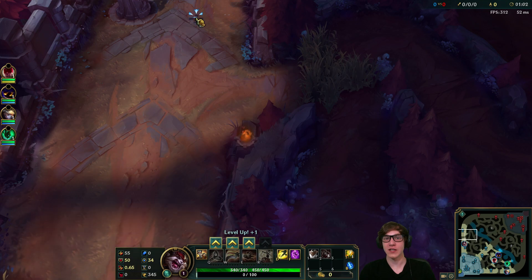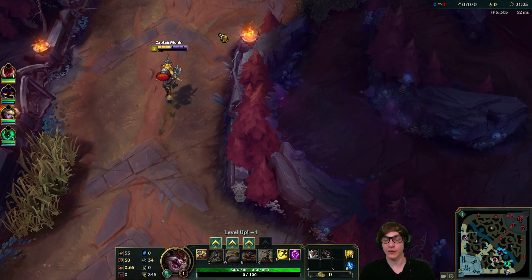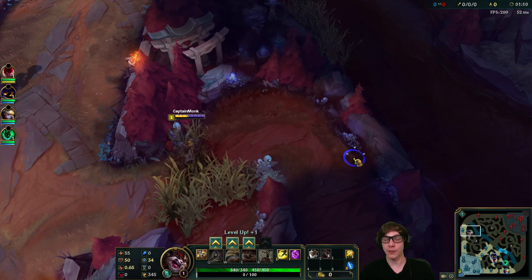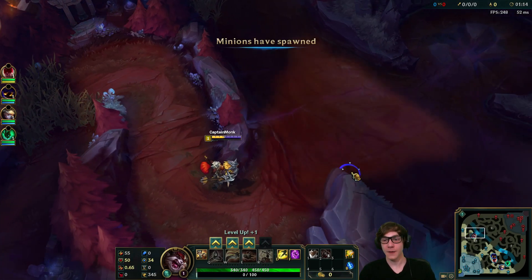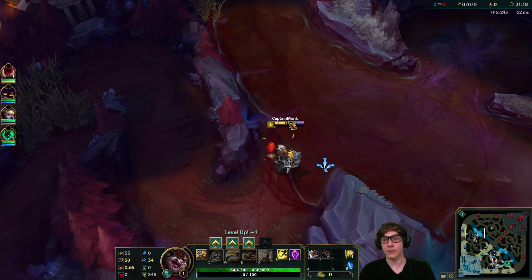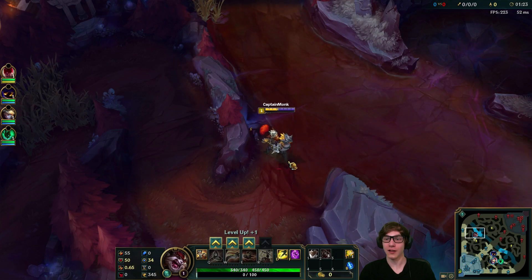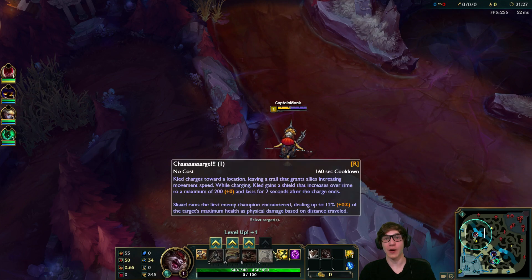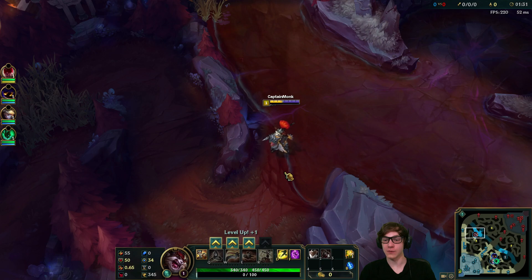One thing that people disregard a lot with Kled that I really want to highlight is you do have some of the most base HP in the game at level one, because you have two health bars — 340 here and 450 here. But as soon as you lose that first 450, which does happen pretty quick because you're pretty short range and you take a lot of damage, you're just Kled — you're not riding your Skaarl anymore. So you want to avoid that happening as much as possible, and these extra health potions will keep that first health bar healthy and hopefully delay losing the mount as long as possible.